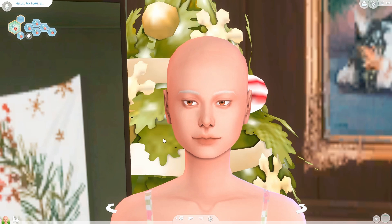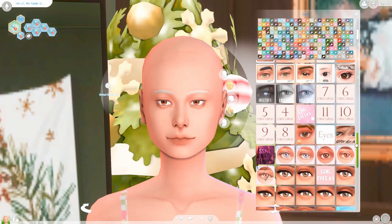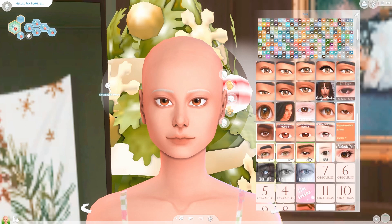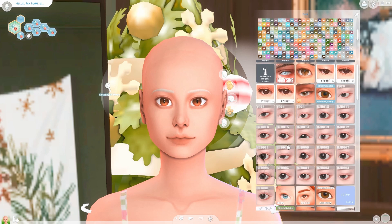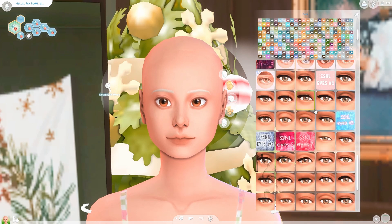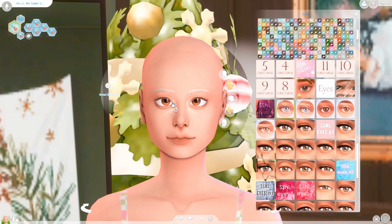I'm gonna link everything as always on my Patreon, including the sliders I use. To start off the style, I like to go with the eyes first — the eyes kind of shape everything together, and of course the eyes have to be absolutely humongous. I like to use Miko's eyes; she has five sets. Before using Miko, I used to use Stretch Skeleton, which had some really nice eyes — one called Cherry. For this sim we are going to use Miko's, and I always make my sims cross-eyed using the Obscure Sim slider.